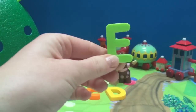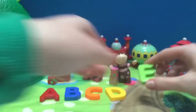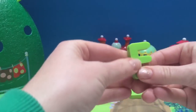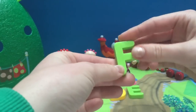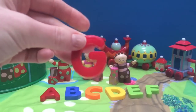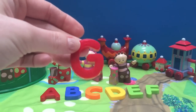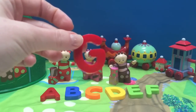D is for dog. E. We have a green E and E is for elephant. F. F is for flower. G. We have a red G and G is for gold.